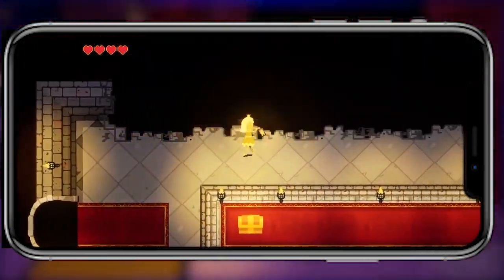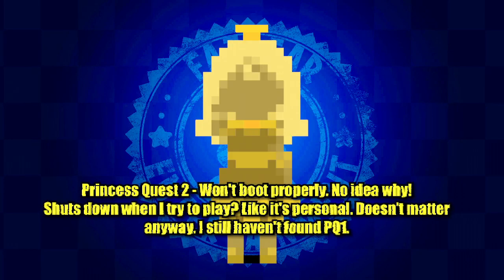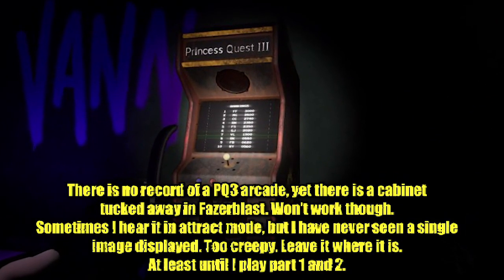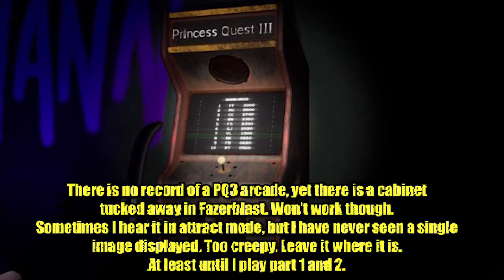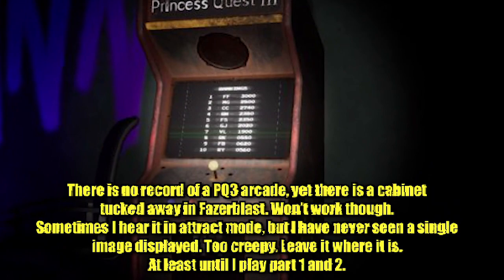The messages continue, showing that someone is trying to solve this arcade conspiracy to save the princess. Princess Quest 2 won't boot properly — no idea why, shuts down when they try to play it, like it's a personal attack. They still haven't found Princess Quest 1. There's no record of a Princess Quest 3 arcade, yet the cabinet is tucked away up in Phazor Blast. It won't work. Sometimes they hear it in attract mode, but have never seen a single image displayed. It's too creepy — leave it where it is, at least until they play parts 1 and 2.